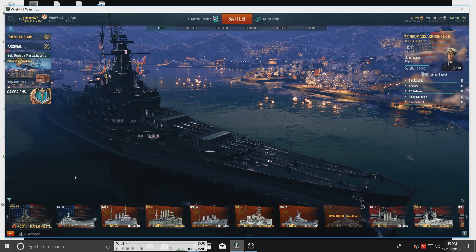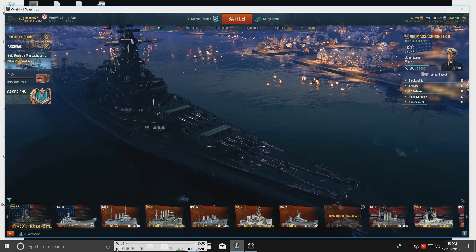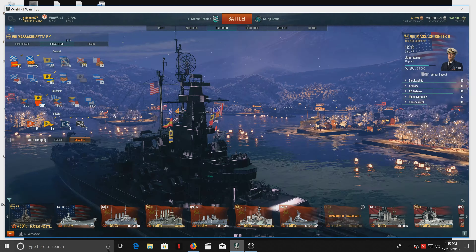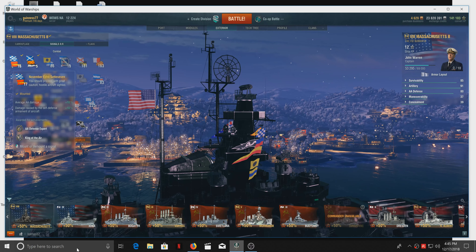Hello everybody, how's it going? I had another battle in the Massachusetts B, and I'm more convinced that the gaming community is spot-on with this one. It's one of these ships that you can outfit to suit your style, but it really does benefit if you outfit it to its strengths. This thing is a freaking monster when you give it an AA and secondary build. This ship is really well suited for a secondary and AA build and pushing in close.